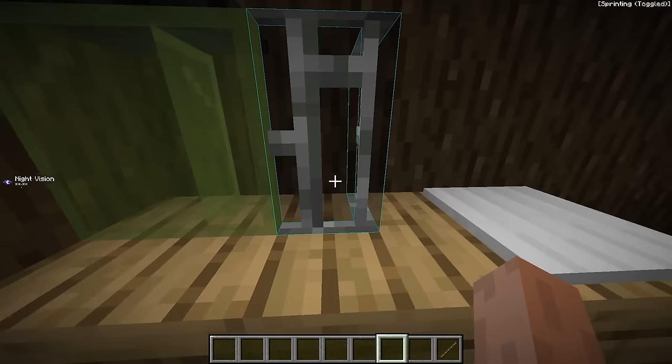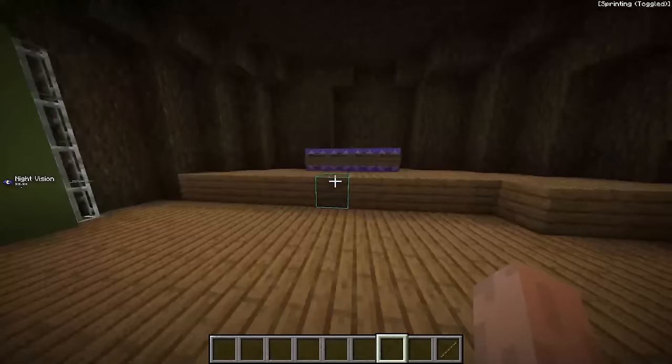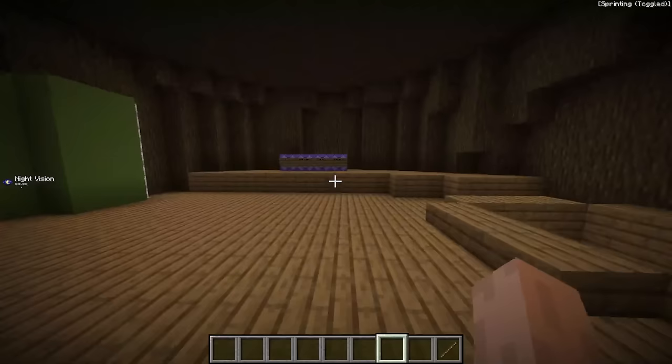I'm done. I did it — I created Gorilla Tag in Minecraft with working mechanics. As you can see over here, we got Gorilla Tag beat, Gorilla Tag jump, pinch climbing, and slide glitch. So now I'll give you the tour.